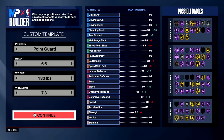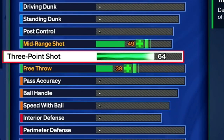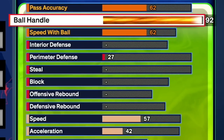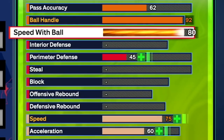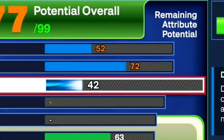We're going 6'6", max wingspan, minimum weight. The ball handle max is way higher than the 6'8" build, and the acceleration max is way higher too. If you want to be faster, get Gold Speed Booster instead of Silver, and this is the build to go with — especially if you're not confident in strength being a big factor in 2K24. The three-pointer is the same 78 as the last build. The dunk is going to 90 again for Precision Dunker Gold and those contact dunks. Pass accuracy going to 75 as well.